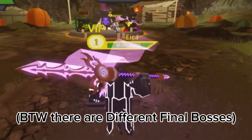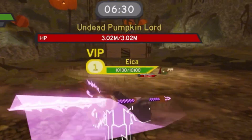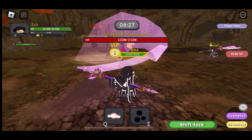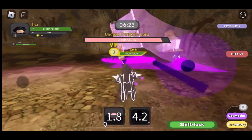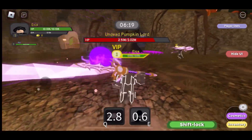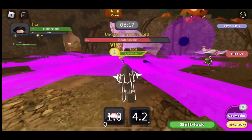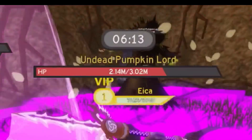After you put the item in, the final boss will spawn - the Undead Pumpkin Lord. Let's get ready. Don't attack him straight away - he has an animation he needs to do first. Now you can damage him. This boss is also really easy; as you can see we have so much time left.